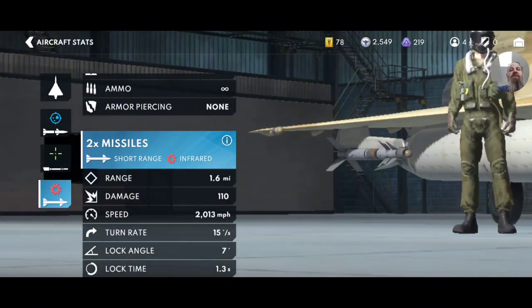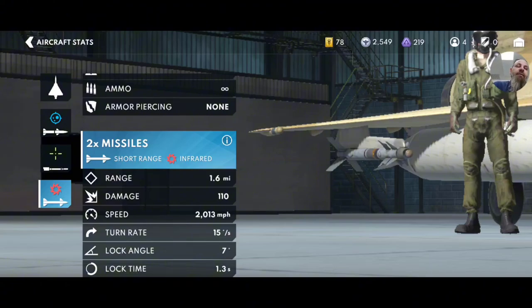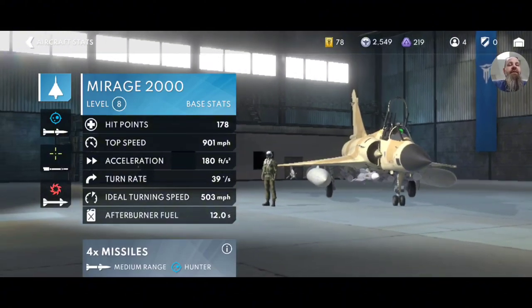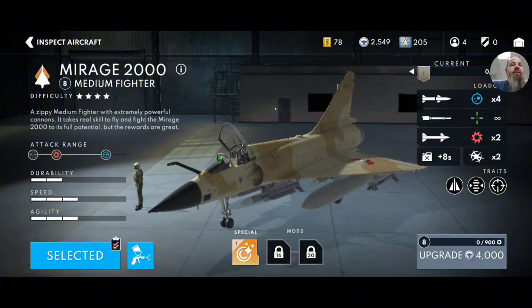These are short range infrared, and they call them short range, but one and a half miles isn't that short. It isn't in dogfighting, I suppose, but one and a half miles is a pretty good reach out. You can get them coming and going from checkpoints for sure. Anyway, so that's the bird. I love it.